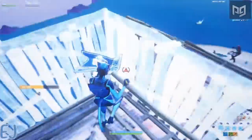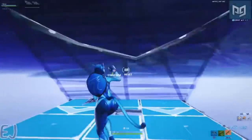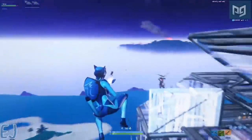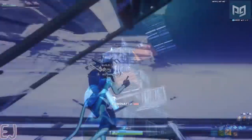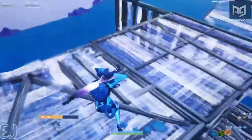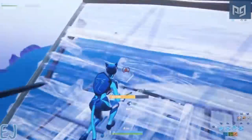Moving on to the final clip, we see EJ running up towards high ground using some pyramids, walls, and floors to be not only flashy but also different. Being different in your playstyle is always great in creative 1v1s, where most people tend to do the same maneuvers and building strategies. EJ likes to add a bit of flair to make it more entertaining. As soon as he takes the high ground, EJ starts to use his EJ dash method — but with a twist.